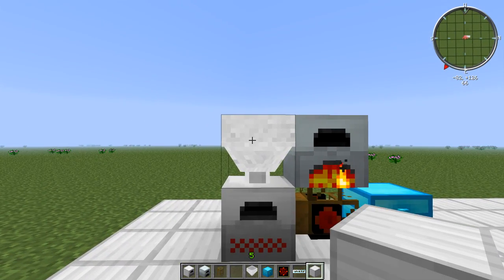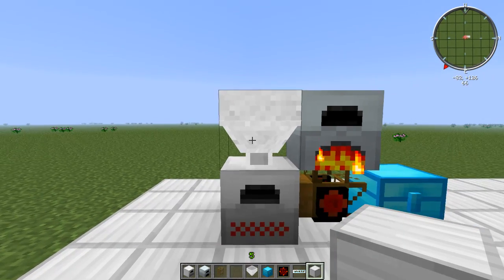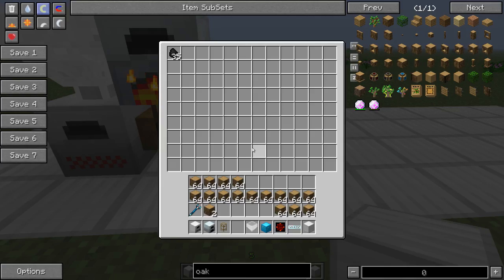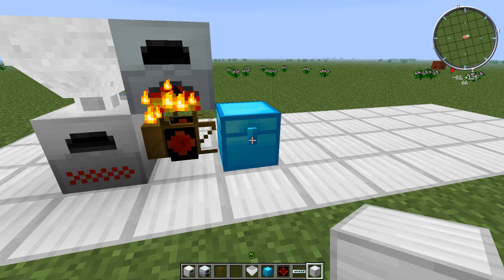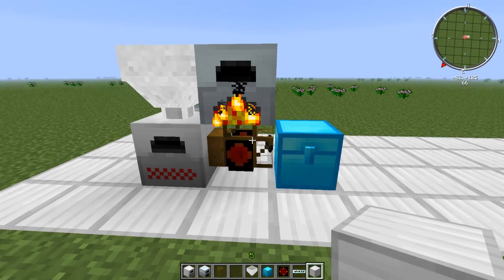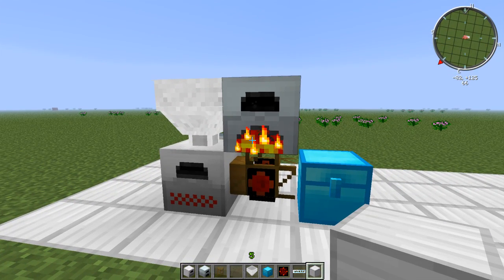This is the input. I'm using a hopper right now but you could also use a relay, a pipe, or whatever you want to bring in the logs. This is the output — at the moment a chest, but here also you could use a relay or something else to gather all the charcoal. I will show you how to build this little machine in just a second.